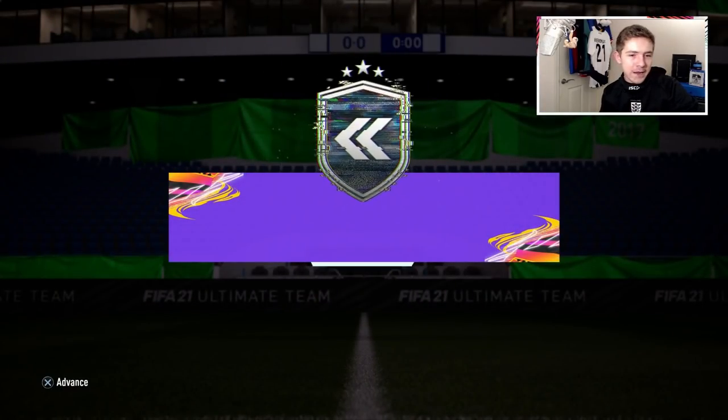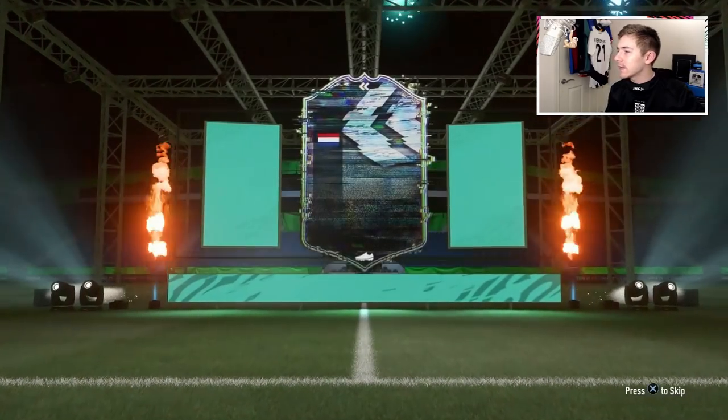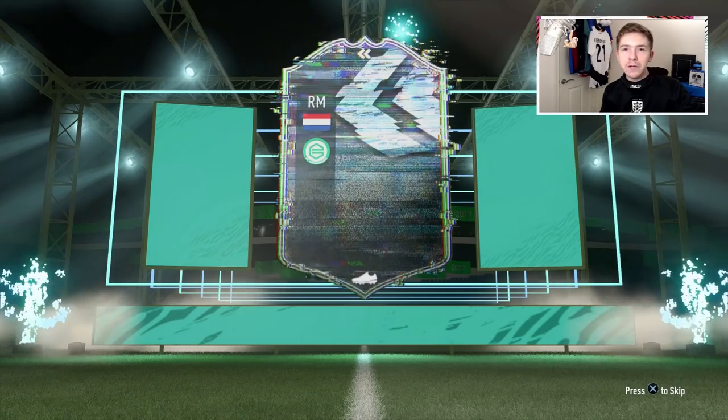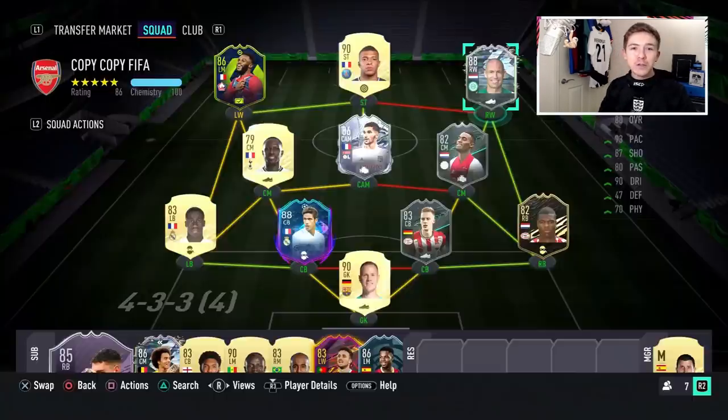Now that is done, we do indeed have an 88-rated Flashback Robin heading into the club. If I'm being honest, I was actually expecting this around Team of the Year time and I thought it was going to be 90-plus rated, but EA have gone quite early with it and I'm not complaining — the card seems decent value and hopefully performs well in matches.